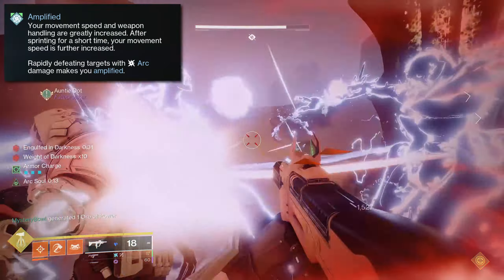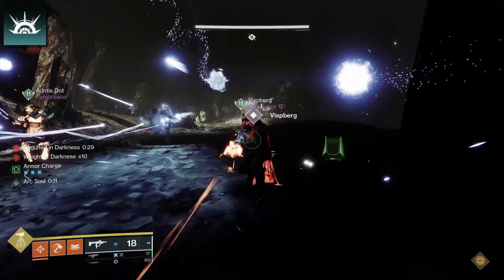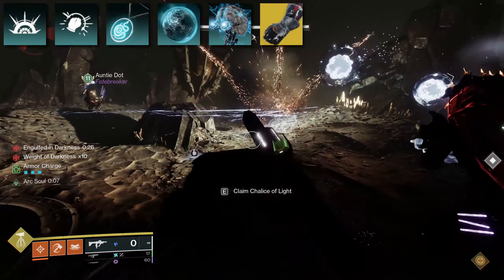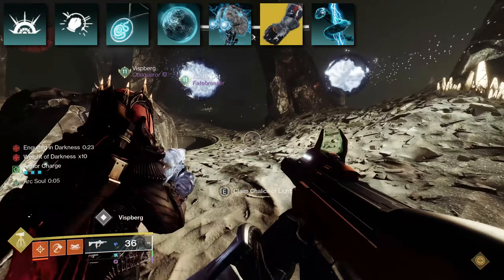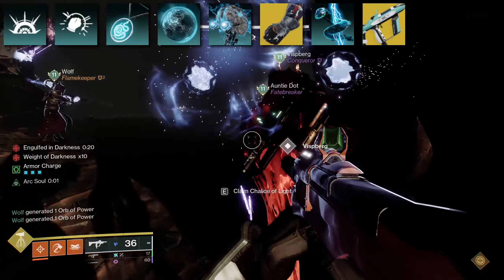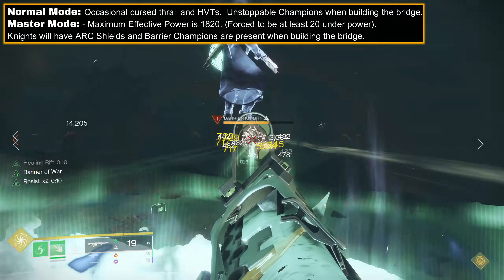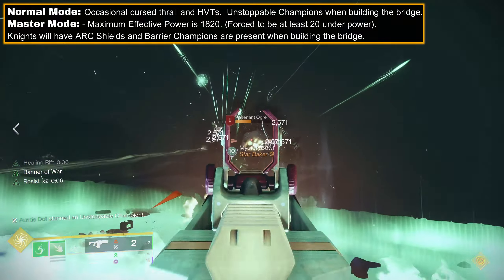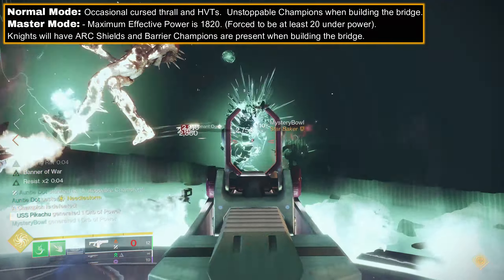On Arc, you have Amplified, which grants 50 mobility via Arc multi-kills, certain abilities, or Warlock's Getaway Artist exotic. Warlock Arc Souls are also great for killing the Thrall. For extra Arc defense and add clear, you have Risk Runner. Additionally, remember you have the occasional Curse Thrall, high-value target Thrall and Knights along the way, and Unstoppable Champions when building the bridge.